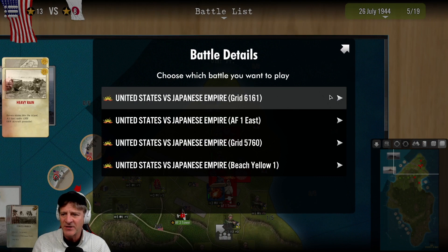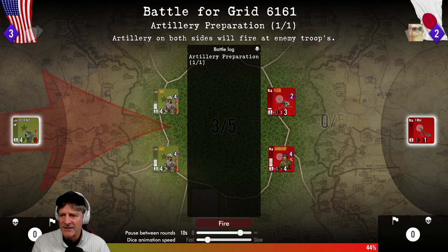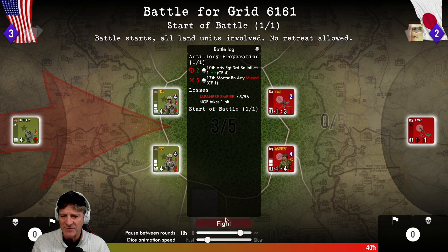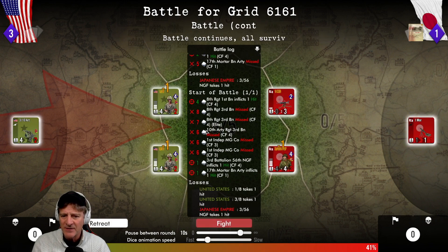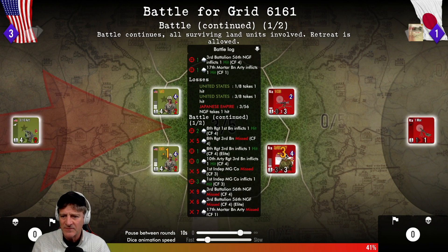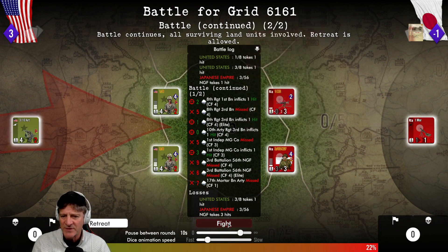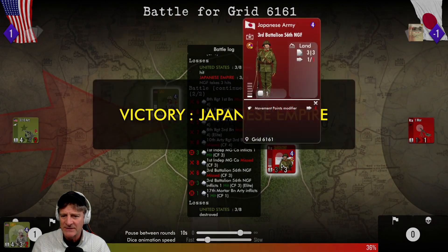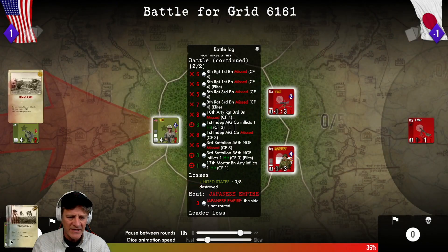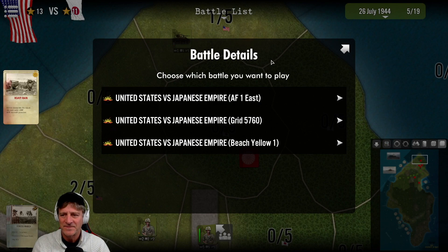Grid 616 - strong infantry with artillery, machine gun, mortars, and Japanese infantry. We hit their infantry but we were outnumbered. We put some heavy hits on the Japanese 3rd Battalion, going one more time. But it was a Japanese victory and we lost our infantry unit. We suffered some heavy casualties. Probably should have retreated there.